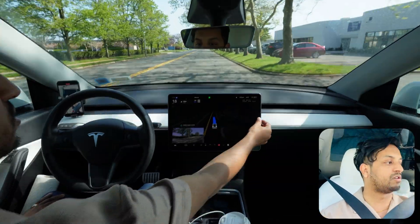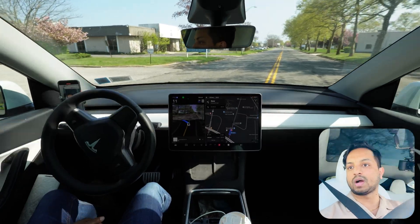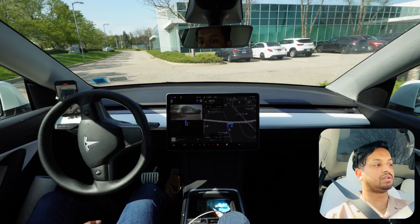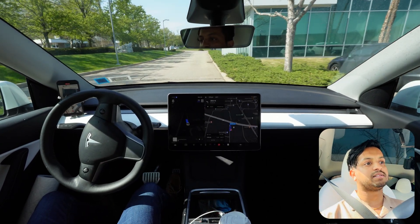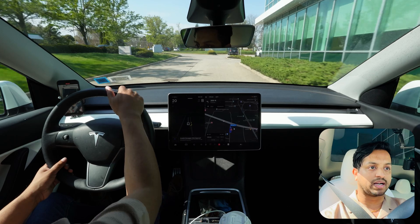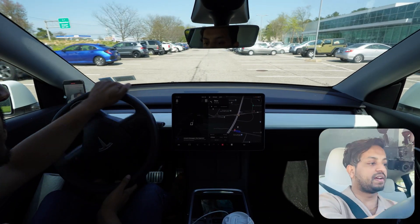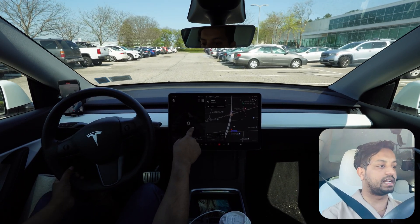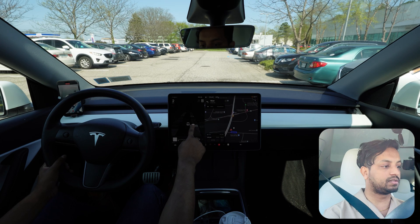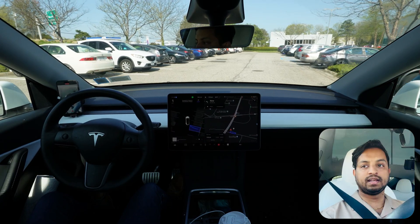The car is getting into my driveway — very nice — and then making another immediate left to follow the route. There's some hesitation and it's going a little slow, so I'm going to take over because the car is getting confused. But I will definitely show you the auto park feature. My office has marked parking spaces, so if I go slow you can see the auto park option pop up — yes, it's popping up. I'm going to give the car a parking spot and press start.